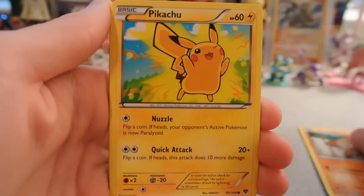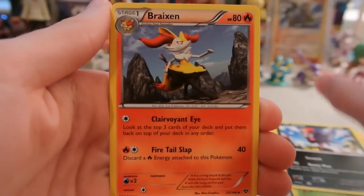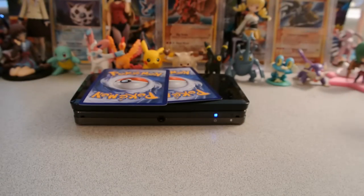So here we have Timbur, Pikachu, Dark Energy, Weedle, Zorua, Braixen, Delcatty, and Red Card. Very nice — it's a good trainer to pull.